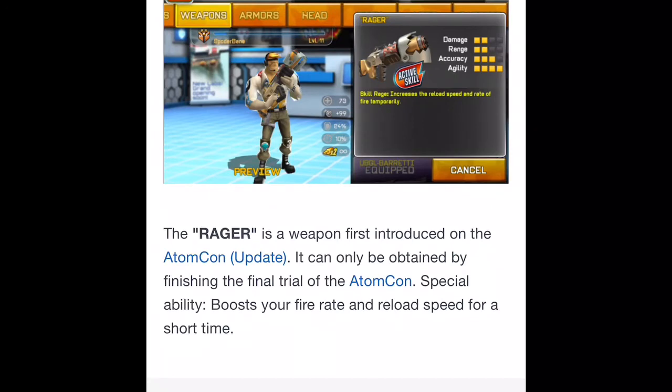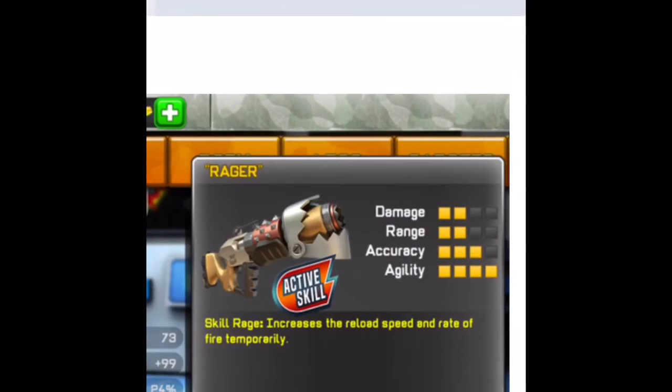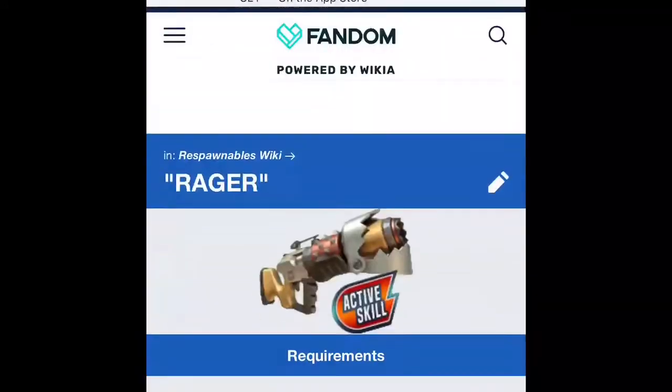It says the Rager is a weapon first introduced in the Adam Khan update, and it can only be obtained by finishing the final trial. The Adam Khan special ability is an active skill that boosts your fire rate and reload speed for a short amount of time. So you have to press a button to activate the skill. It's called 'Skill Range' — it increases reload speed and rate of fire temporarily.